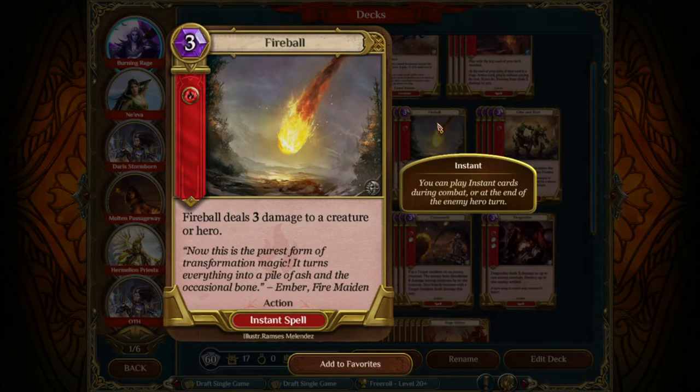Second is Fireball. If you watch the stream of my matchups in the Masters, I think the Fuzz mentioned how lucky I was to hit Fireball off Burning Rage on my first turn. It's actually not a great first turn hit for Burning Rage — you're going to do three damage to your opponent but you're going to take two yourself. You want to save your Fireballs for later in the game, either play them out of hand, or if you hit them off Burning Rage, you'd prefer to do that when your opponent has a board.